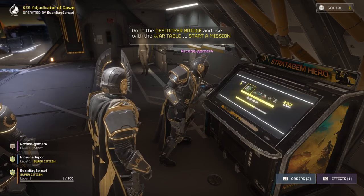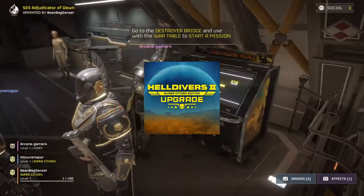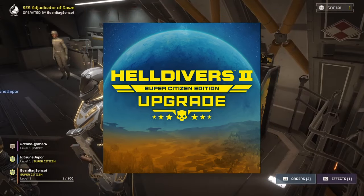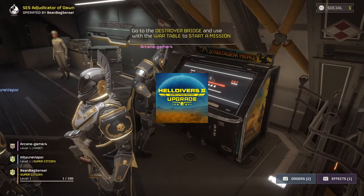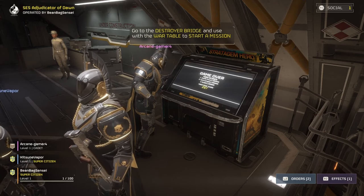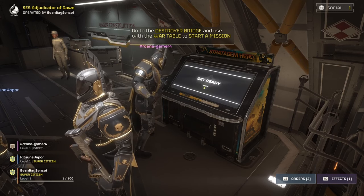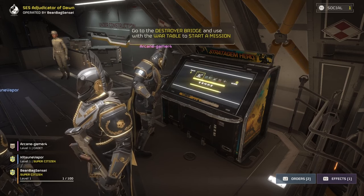If you've already bought the game, you can buy the Helldivers 2 Super Citizen Edition upgrade. If you buy that, you'll get the upgrade to get the Stratagem Hero game that you can see in the video. That's pretty much all — that's the end of the video.